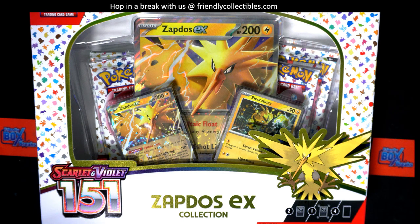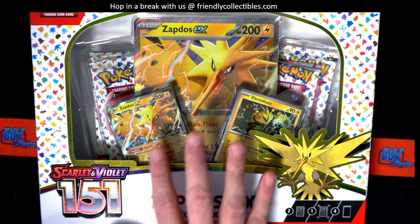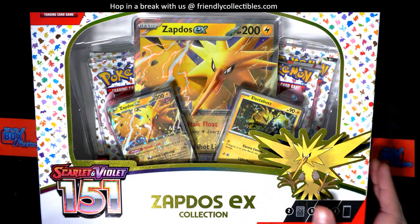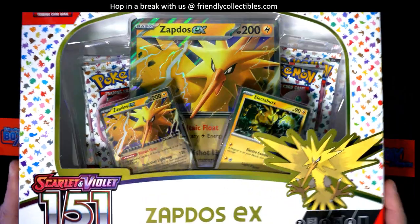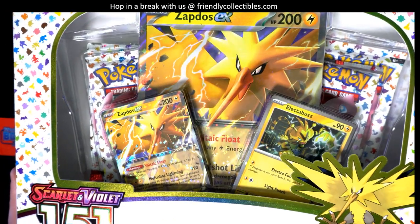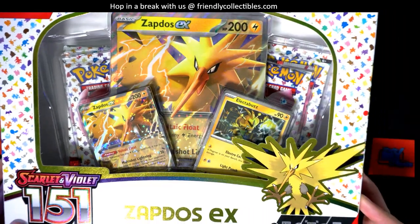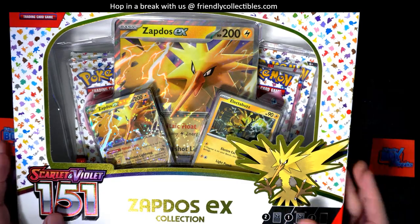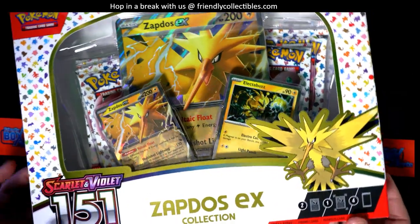One of the most interesting things about this box break is the booster packs inside — you can hit some really big things in them. These are collectible all on their own. Standard is you're getting some very special promos, special foils, full promo cards. So we're going to open this up right now.